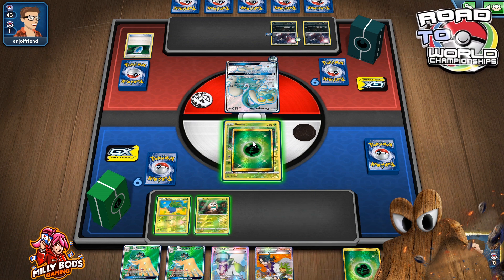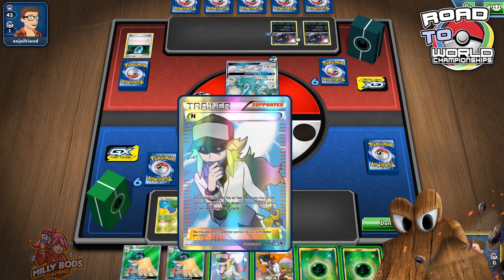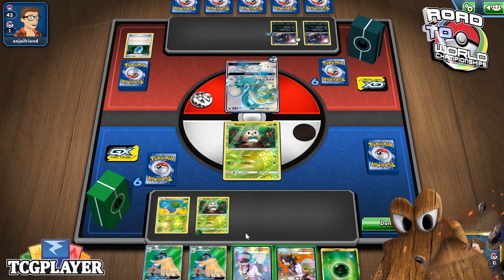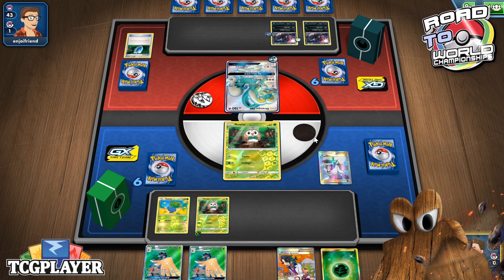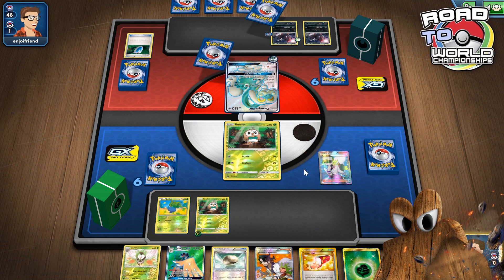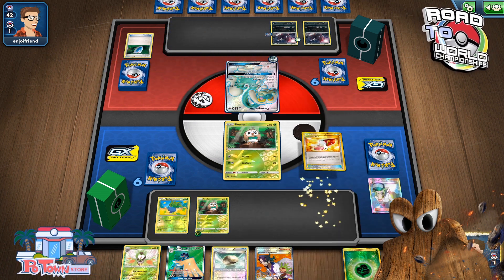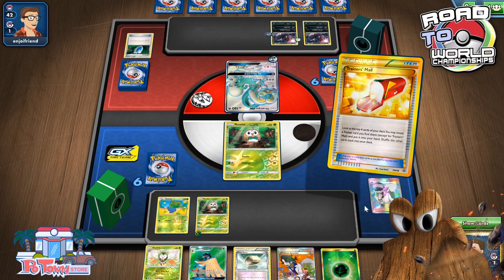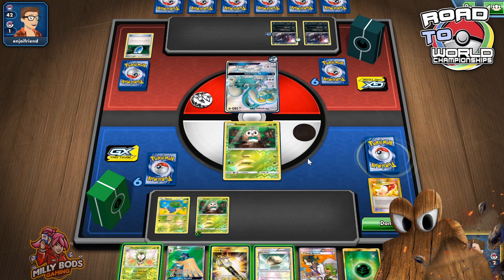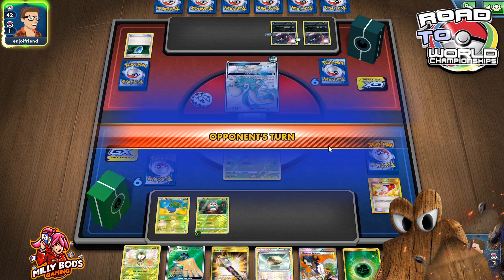My Vialplum on turn 1. Now the question becomes: what do I do here? Do I go for the N or do I go for the Sycamore — or Sycamore rather? I feel like going for the Sycamore is a little too destructive at this point, so I'm not going to go for it. I would appreciate a Forest here. Not quite the Forest we were looking for. And we can't evolve, so we're just going to have to pass.